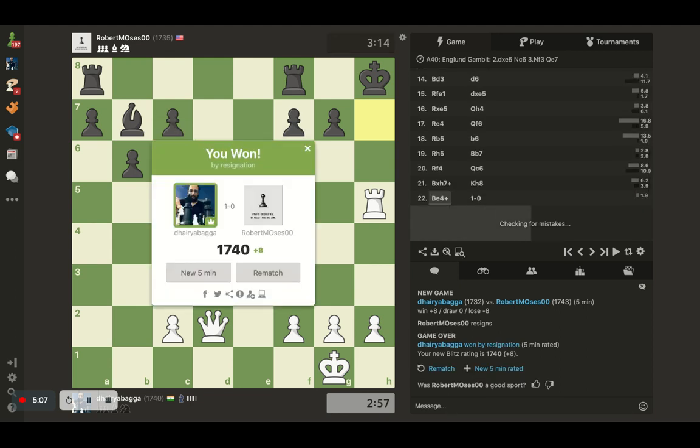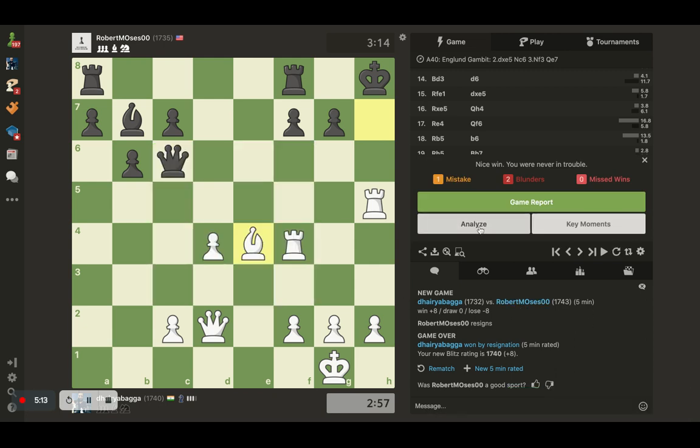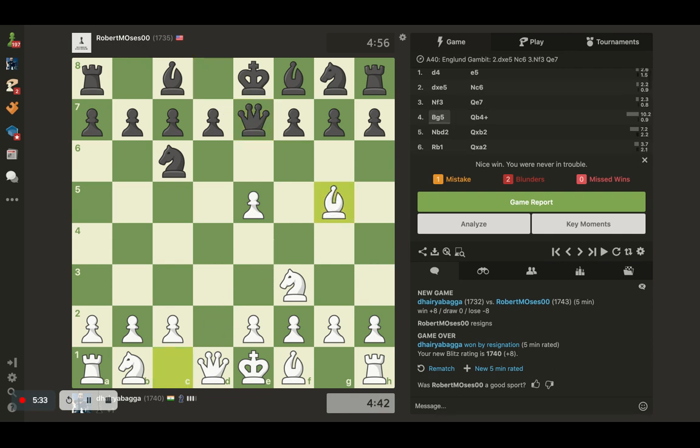That was quick — not taking a rematch now. So it was a good game I would say, we just went through it very quickly. There was nothing that would have given him too much trouble except he was playing aggressively — just developing his pieces, getting the Queen out early, giving a check. Such a common move when you're playing these kinds of games.